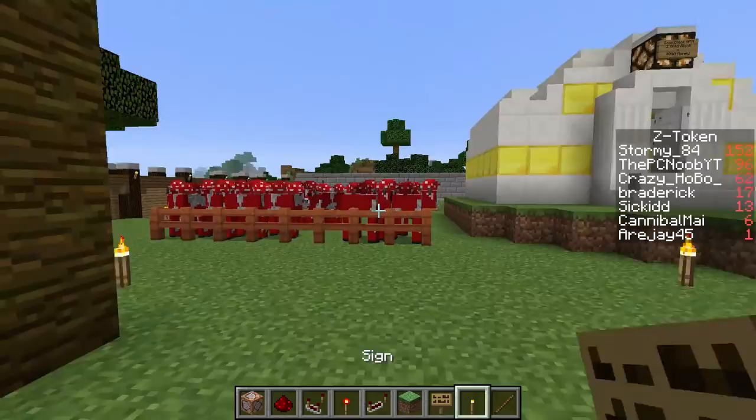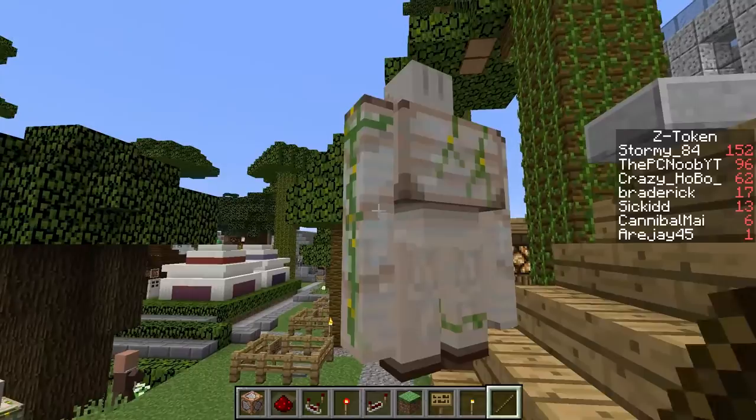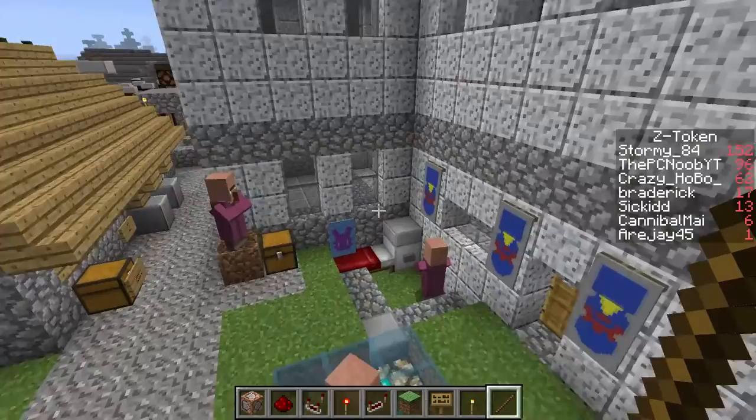The other thing you can notice is I'm here in creative mode. I have command blocks in my inventory and some other cool tricks and toys. I have this cool little stick — I'll show you guys what this does. It's basically my auto-kill; it does an insane amount of damage. I use that to just kill anything I don't want.